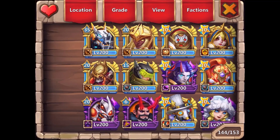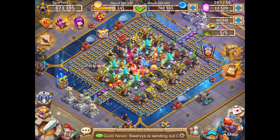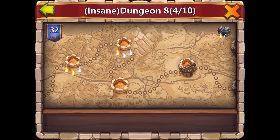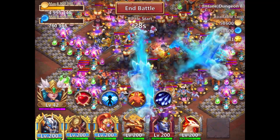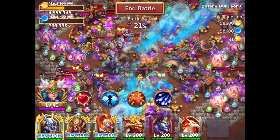The nice thing about the dungeons is you don't have to kill all the heroes. In the mastermind dungeon you do, but in insane dungeons and all the other ones, all you have to do is destroy the actual bases. Everything here has super high power, but all we're trying to do is kill the towers, the hero bases, and the town hall in the middle.